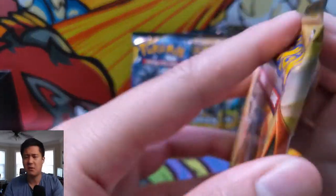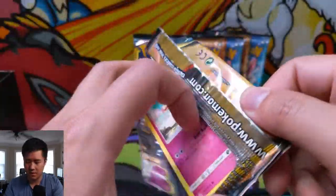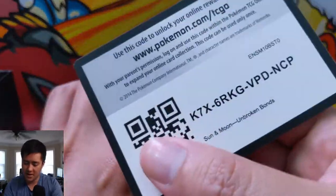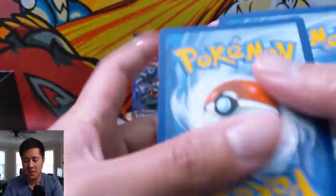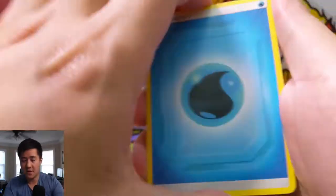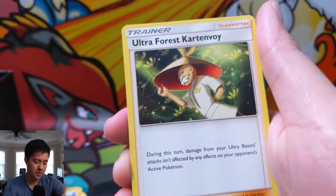Maybe that's a good hit right there. I thought it was the other Vileplume that could put status effects on your opponent, and then you kind of have Wheezings constantly pinging your opponent — maybe that's how you secure victory without using GX's, Tag Teams, etc.